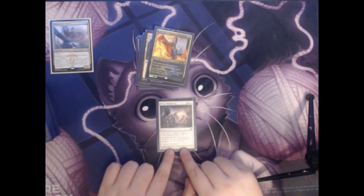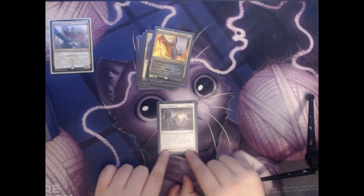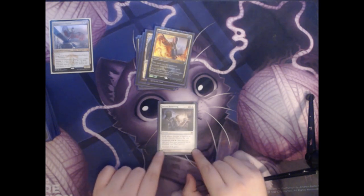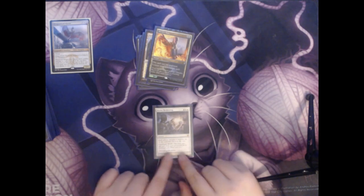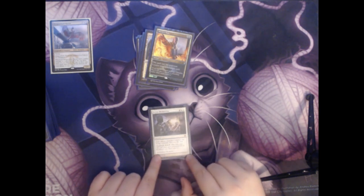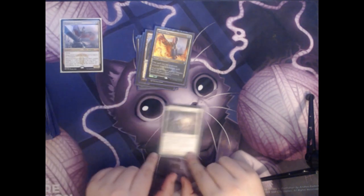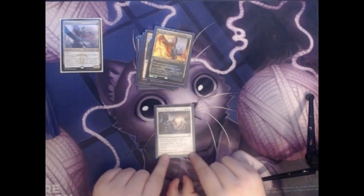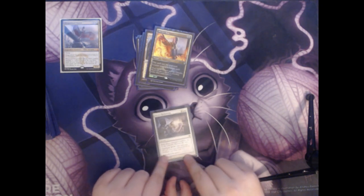Next we have Divine Reckoning. This is two colorless and two white for a sorcery. Each player chooses a creature they control — destroy the rest. It has flashback for five colorless and two white, meaning you may cast it again from your graveyard and then exile it. This is really useful because there aren't very many creatures in the deck — usually my commander is the only one out. But especially against opponents trying to fill the board with creatures, it can set them back really far if they have to choose only one to keep.